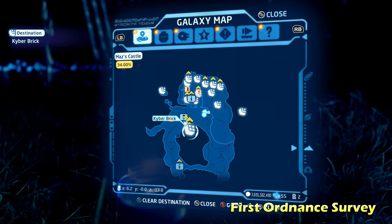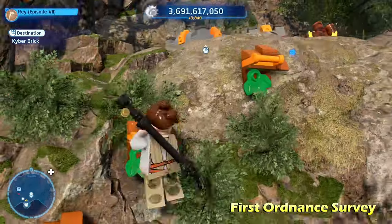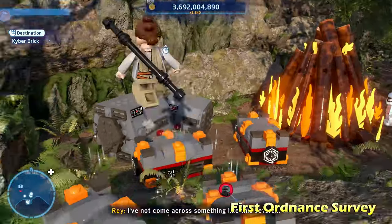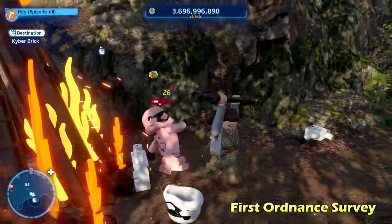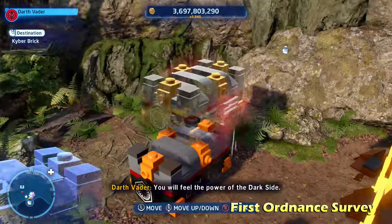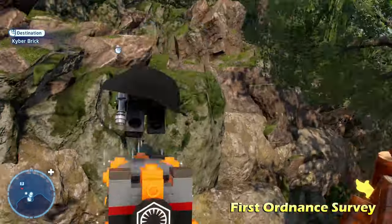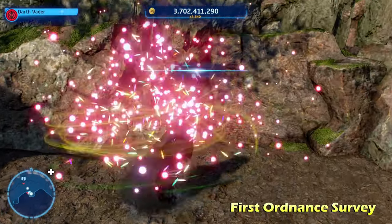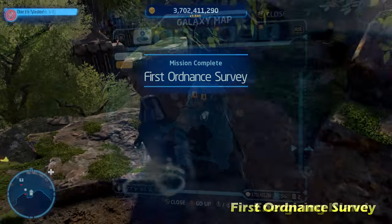Moving just to the left and south of there, we're going to do First Ordinance Survey. Climb the side of this wall — essentially all we have to do is reach the top of this cliff. To do that, switch to a force-using character like a Sith or Jedi; I'm using Darth Vader. Stack about five or six of these orange blocks so you can climb up to the side of the cliff and get the Kyber brick for First Ordinance Survey.